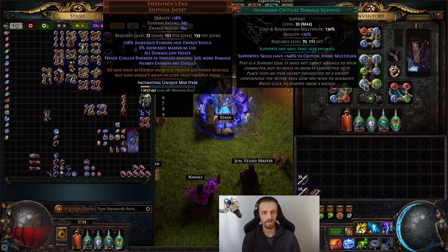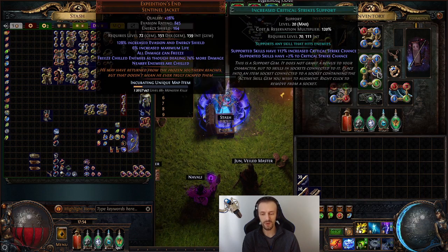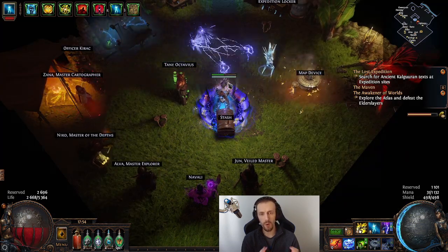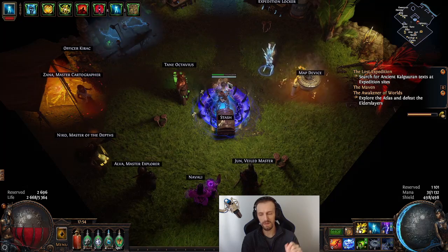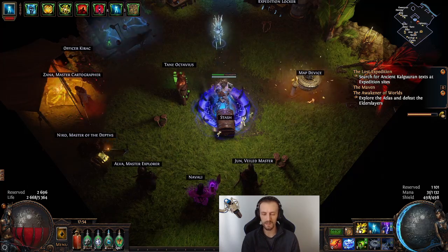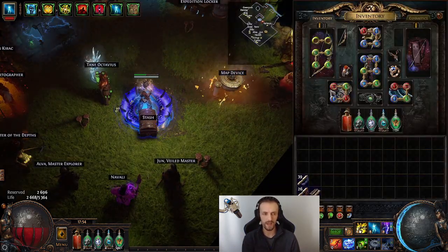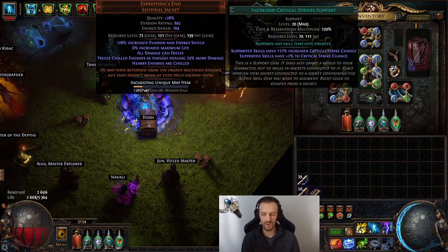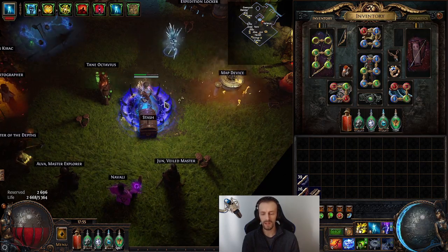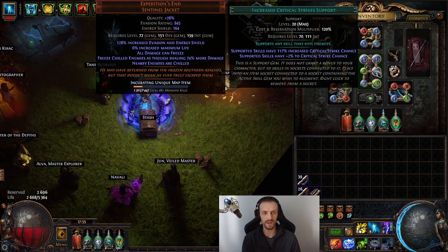Right now I am using Anomalous Storm Rain, Increased Critical Damage, Cast on Crit, and Increased Critical Strike supports. Because if you do not crit, Storm Rain — either all hits are going to crit when it beams, or none of them are going to crit. It does not roll critical strike chance on separate hits. If you do not roll a critical strike, it feels very bad because you have to shoot again. So you want to increase your critical strike chance as much as possible. And because this is Inquisitor, each time you crit you ignore enemy resistances — it is worth using Increased Critical Strike support.